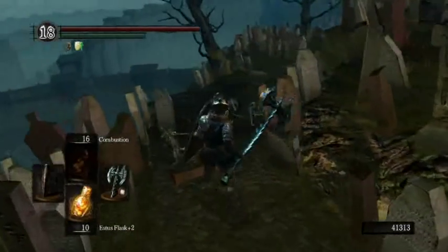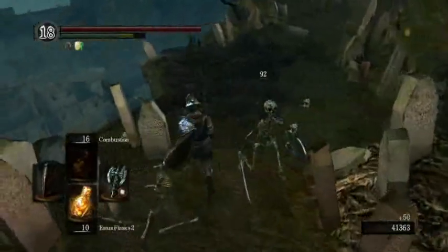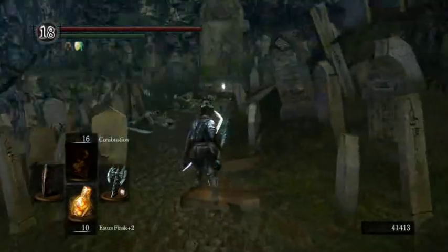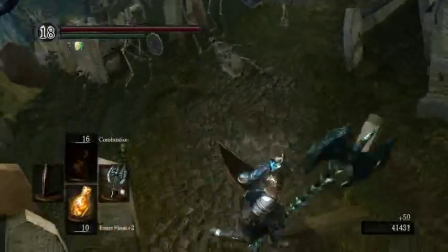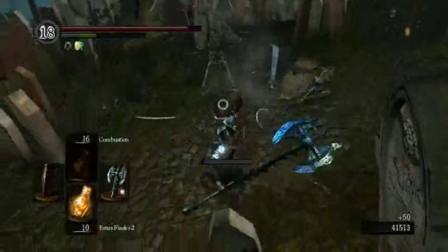Catacombs are this way, which you can actually access right at the start of the game. Just clear out these dudes. By the way, I've also leveled up slightly — I'm 66 now. I was in the Forest Hunter covenant because I was doing a bit of PvP, so that's why I've changed covenants for the time being. These guys can't really hurt us that much, so we stab them.